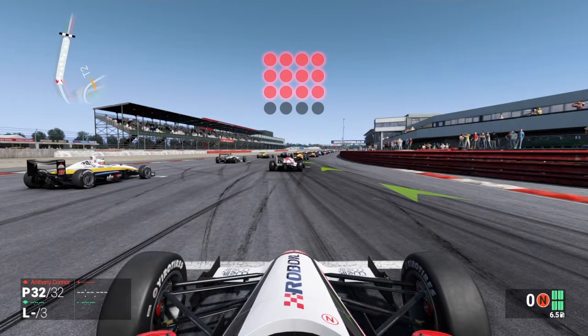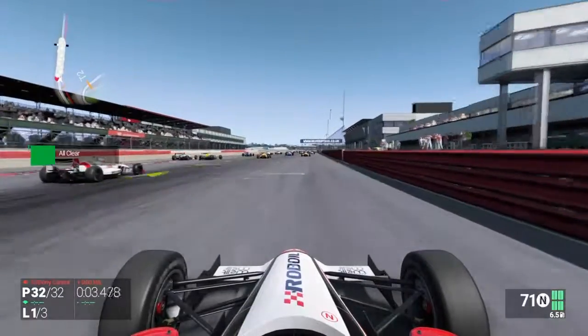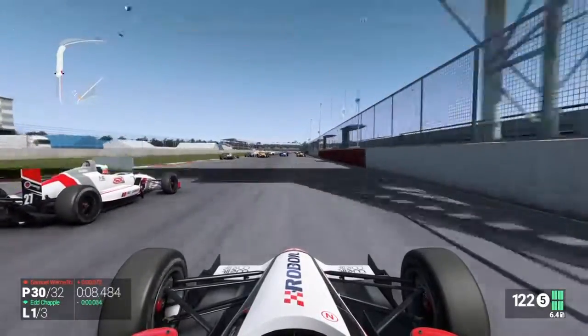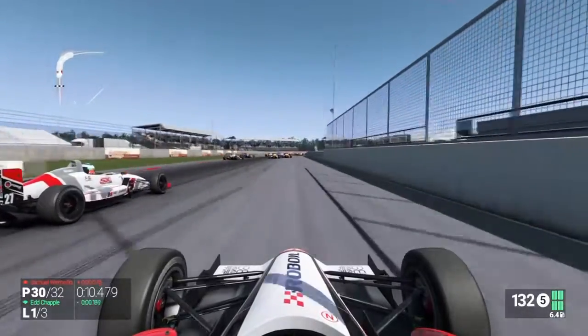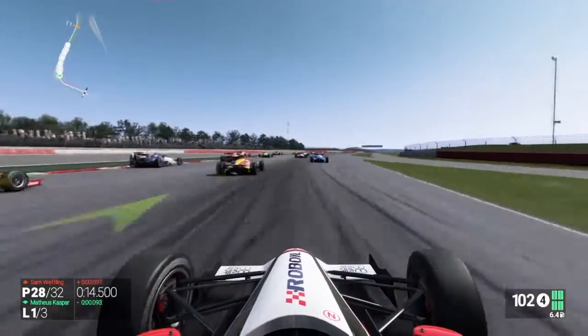We're here at the Silverstone National Circuit. The lights have gone green and we are away in racing. We're going to head towards Cox Corner now — this is the old pit straight. We've jumped a few on the start, and there's a couple of them that are not even on the track. Hitting the brake boards.